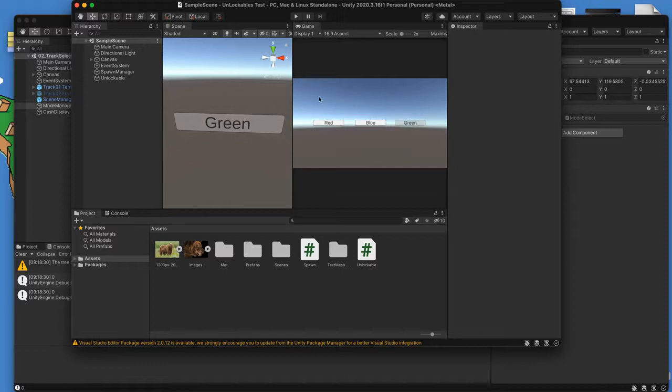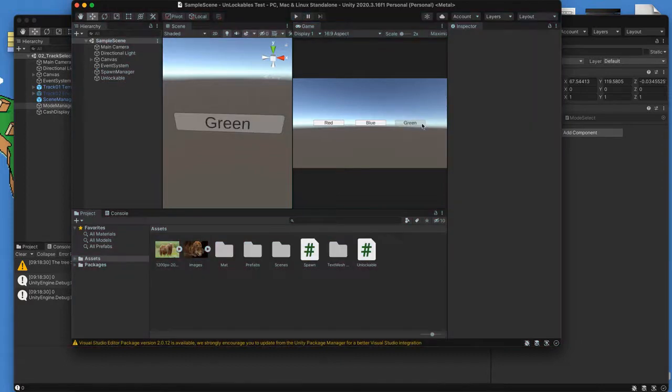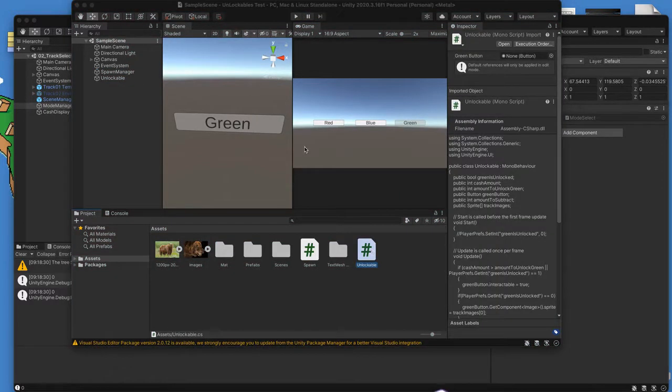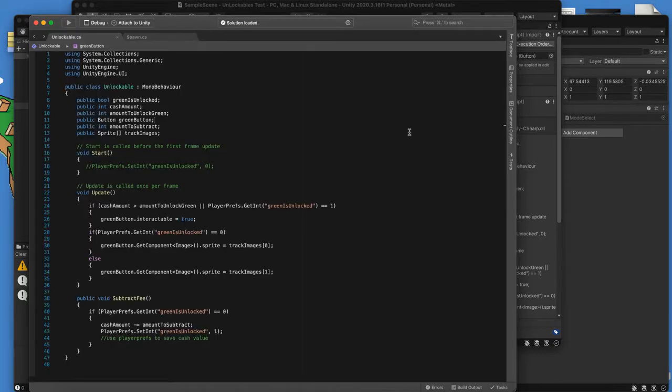I currently have three buttons. If I press play, the red button will spawn a red ball, the blue button will spawn a blue ball — that's based off a spawn script. Now the green button is currently spawning because I've tested this before, so I need to go back and set it so that it doesn't interact. You'll notice I have two images down here. The image is sort of my way to let the player know if something is unlockable or not.